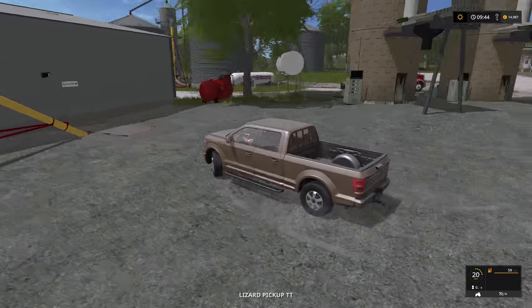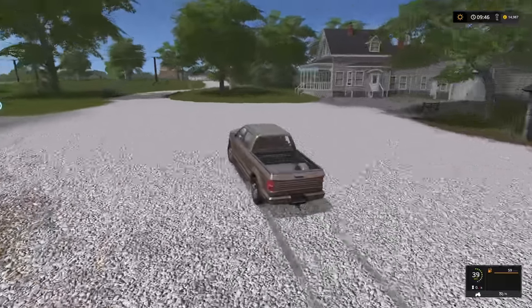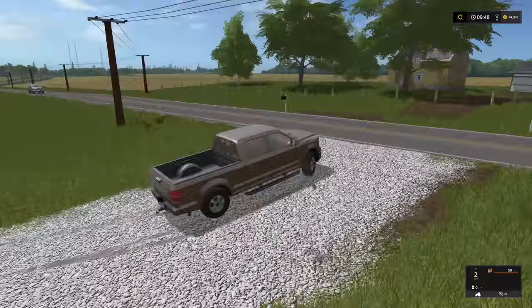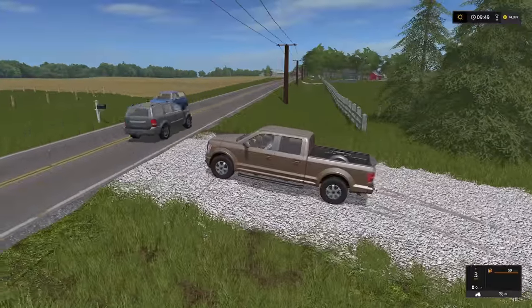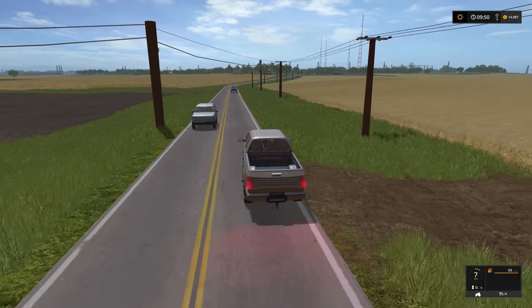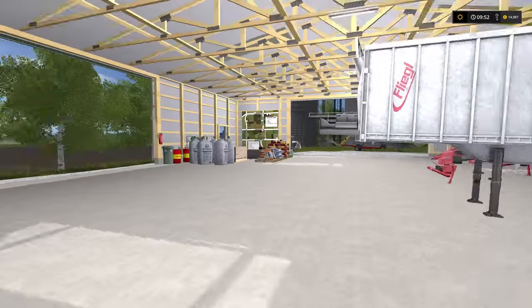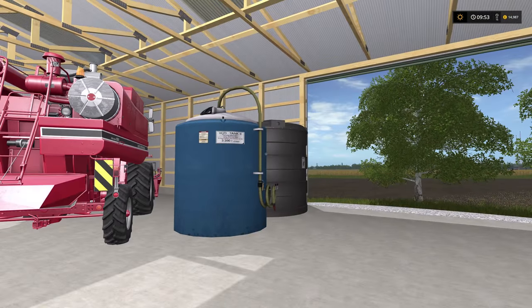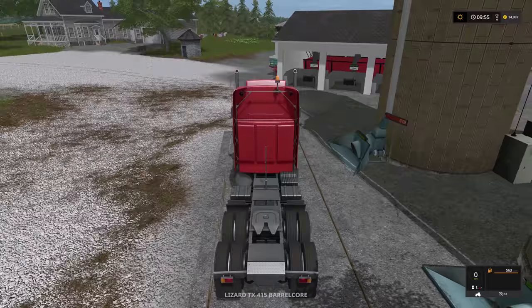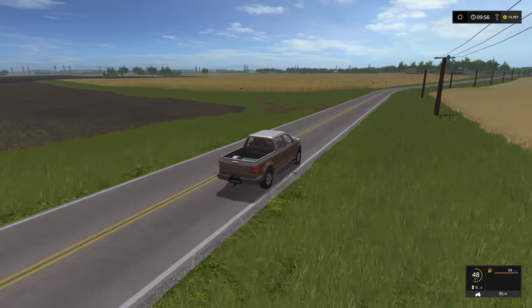I wanted to simulate that somehow in the game. Let's hop in our truck and take a tour of the map. I hate playing with mouse and keyboard - I'm sorry my wheel is broken. In here you have the liquid fertilizer that you can buy, dry fertilizer, and seed here. I didn't want to make you run all the way to individual places to buy it in bulk, but if you do go buy it in bulk it is cheaper.